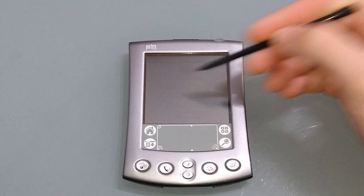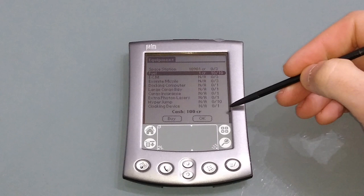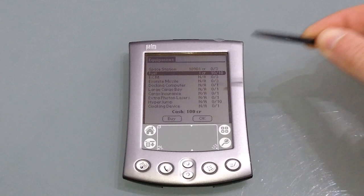If we go to Trade, we can see what things are currently valued at on this space station and what's available. If we go to Equip, we can refuel our ship — in some stations things are available, and on this one nothing is, but you can buy weapons and upgrades. ECM is to protect you from missiles, missiles are obviously to shoot people, and there's a docking computer which I strongly recommend getting.